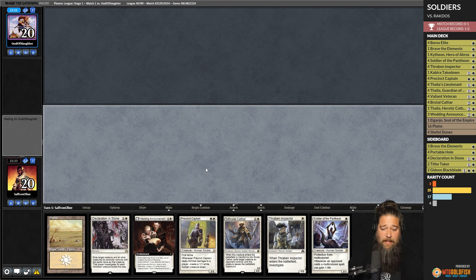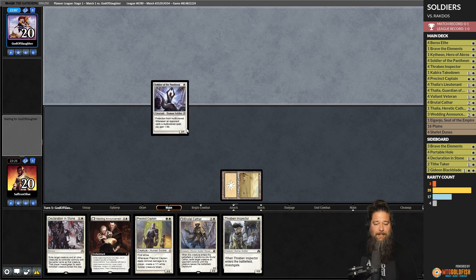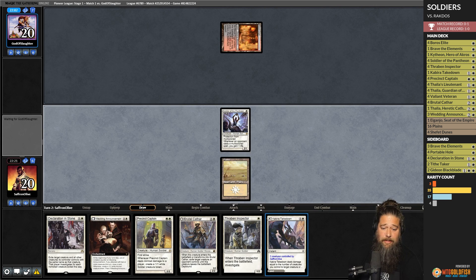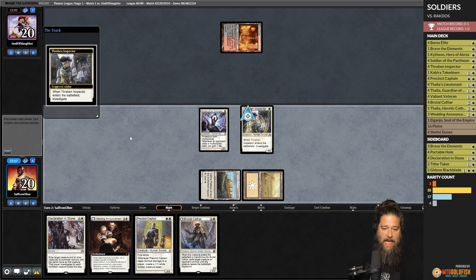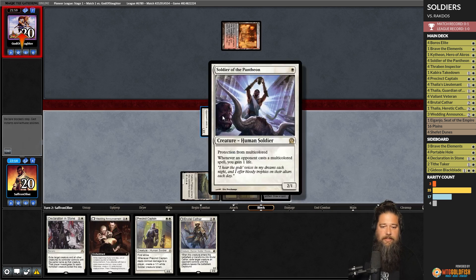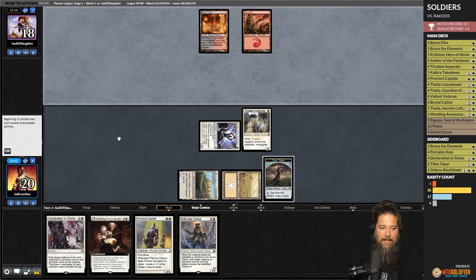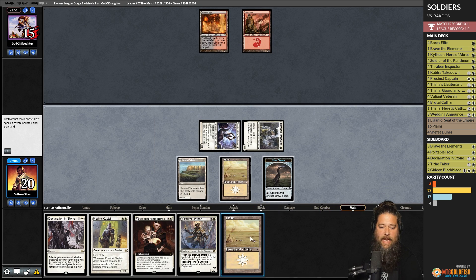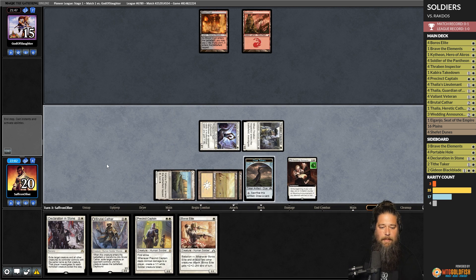Are we doing it again? We're keeping another one-lander — we never learn from our mistakes. Soldier of the Pantheon go. We draw a land right away this time — a little different than last time. We play the tap land and Thraben Inspector. Soldier of the Pantheon is actually cute against Kroxa specifically. We go to combat, attack, and opponent takes it. Now we get to play Wedding Announcement to start drawing some cards. We hit our lands this time.